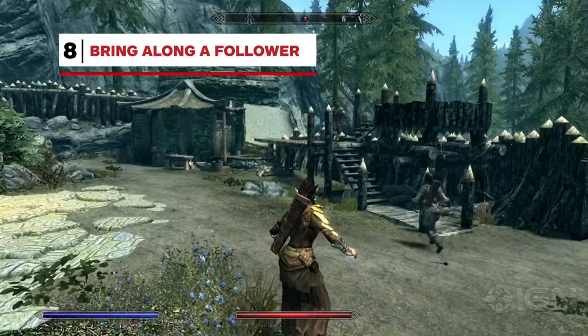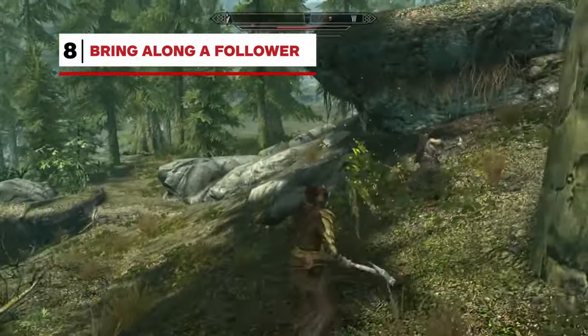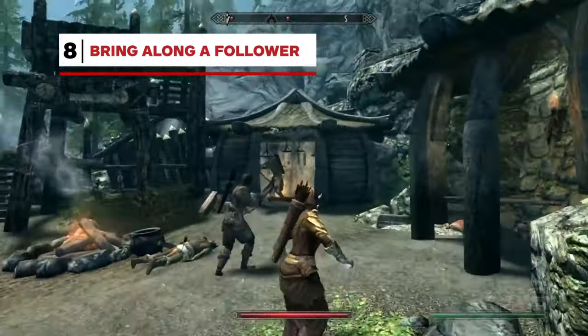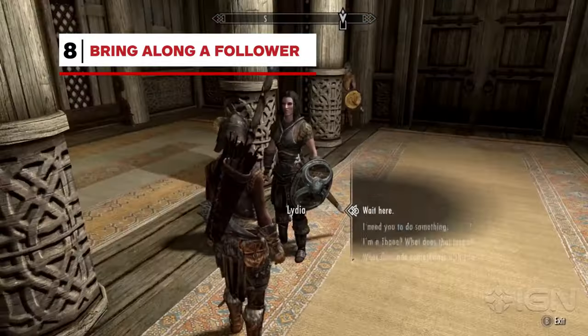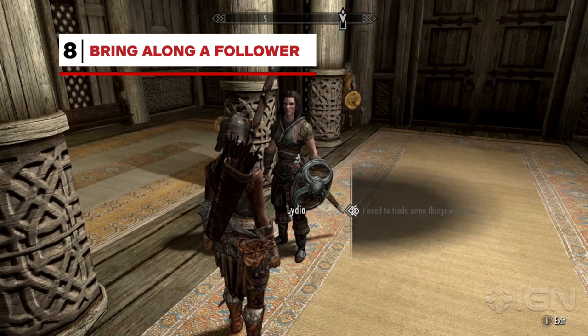Followers don't have the best AI, and they're fond of triggering traps you avoided while sneaking, but that extra pair of hands can mean the difference between victory and defeat in tougher fights. So unless you're playing a sneaky assassin, bring one along. Perhaps most importantly of all, followers are great for storing extra loot when you inevitably run out of room.